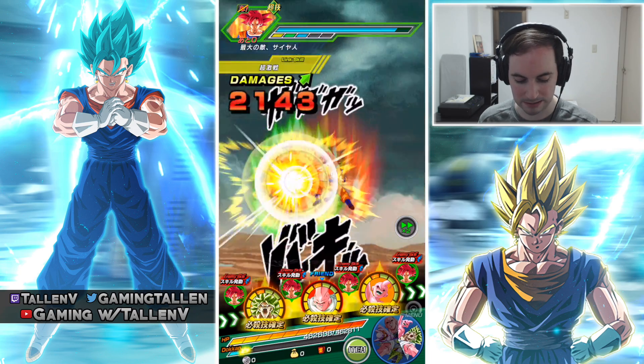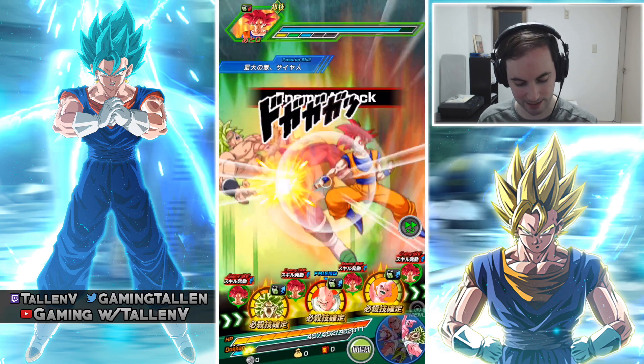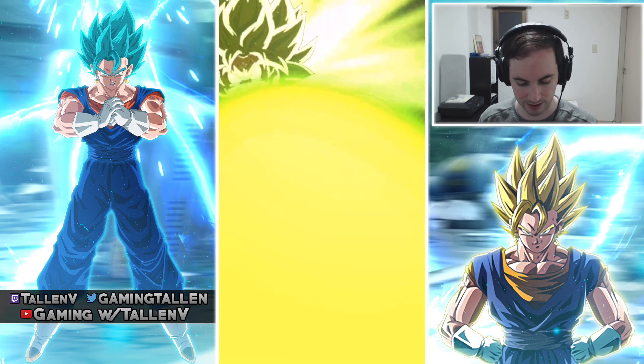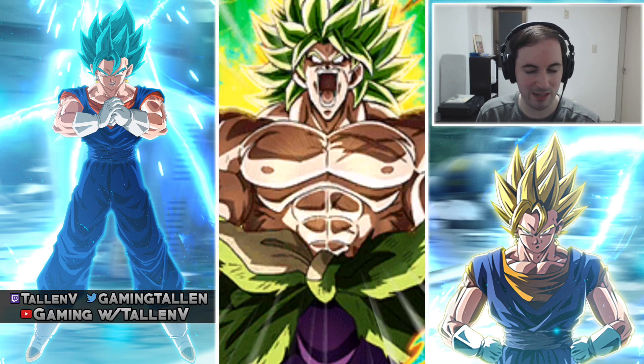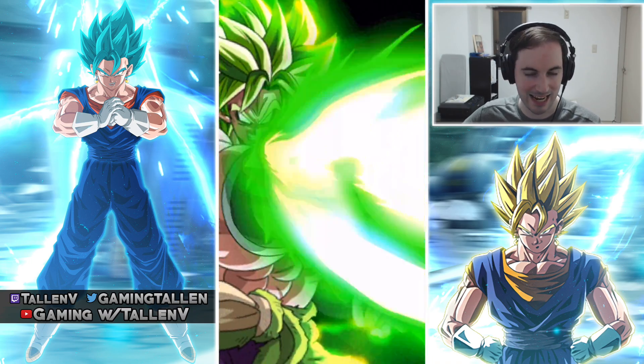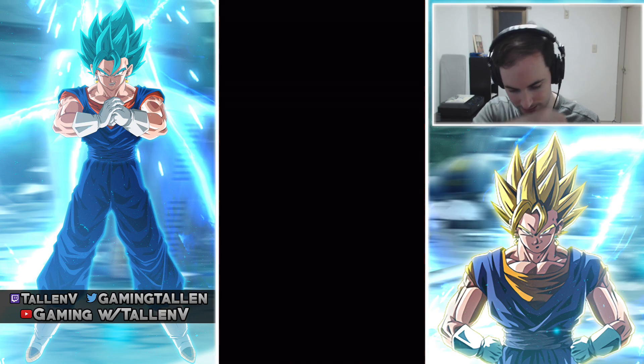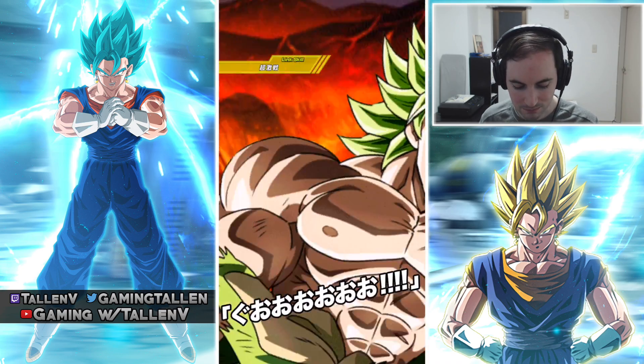Broly, how much are you tanking for, buddy? 5,000 — I'll take that. Neutral typing for Broly, that's actually pretty good. I keep thinking he's gonna dodge for some reason, but no — it's INT and STR UI that dodge, everyone else does not dodge.